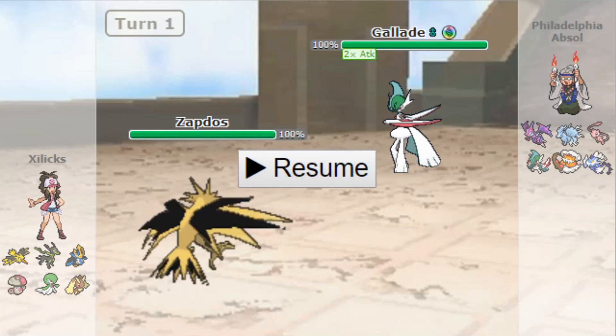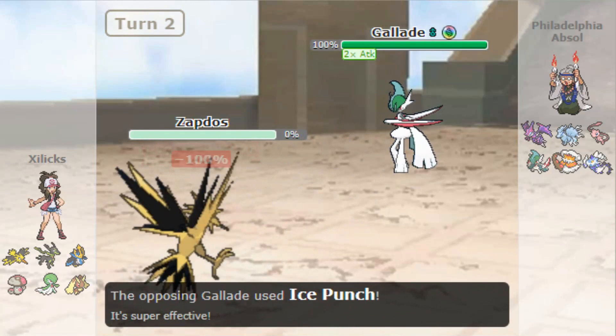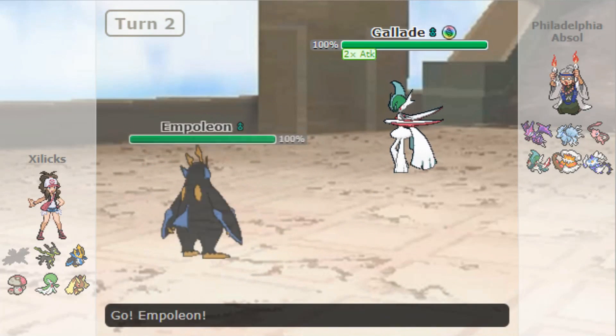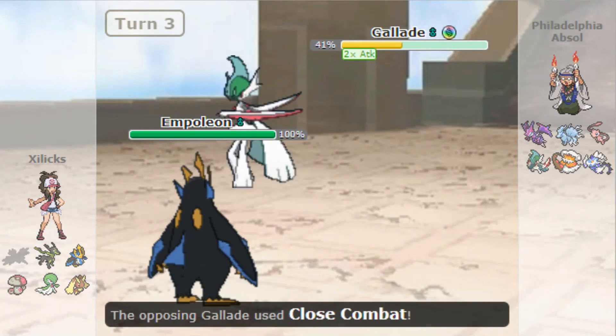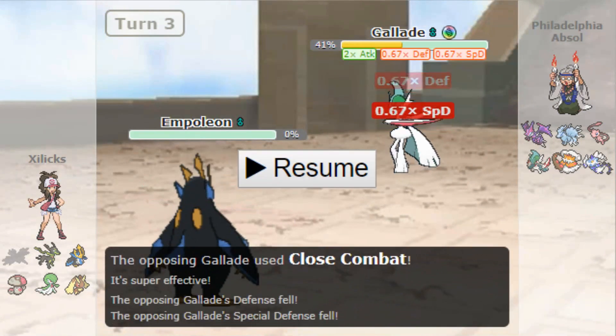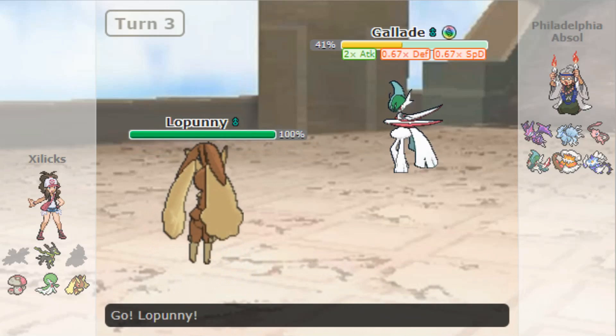With the Swords Dance, he can kill Zapdos. Without the Swords Dance, I think it's a roll based on my spread and based on whether or not he's Adamant or Jolly. But here, I go into Empoleon. I get the crit — doesn't really matter. He knocks me out with Close Combat. So now, with Zapdos and Empoleon gone, the game's over. I can't win at this point.